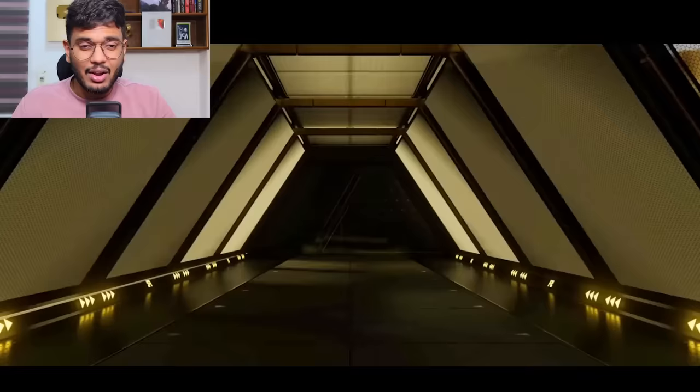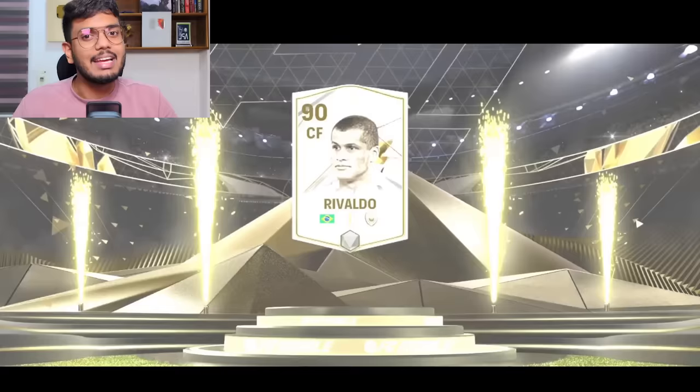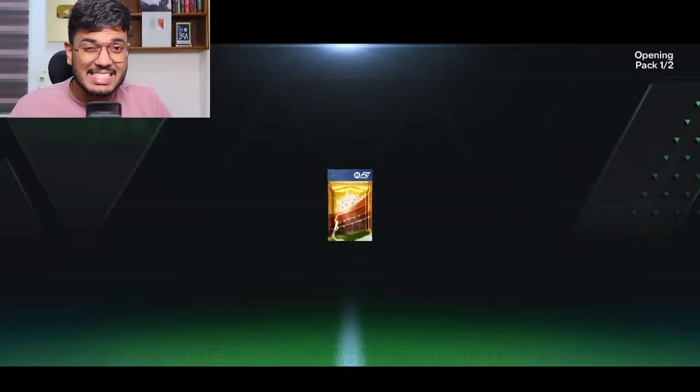The final 4500 FC points pack — it's an icon or a hero from Brazil. That could be Pelé or Rivaldo — and that's Rivaldo. This time I didn't get Crawl; all I got was a bunch of 85 to 89 players. I think those are the best tradable packs you can open right now.